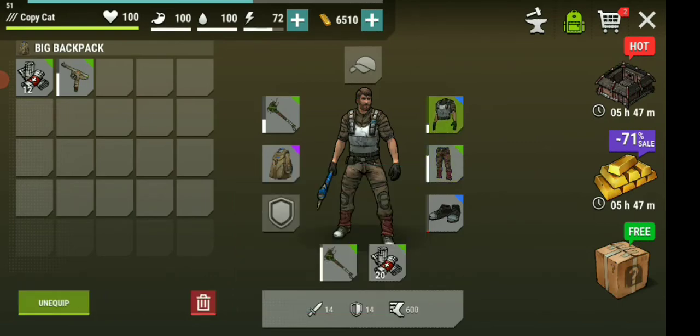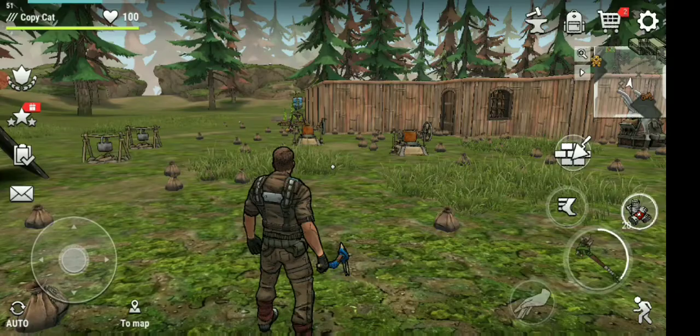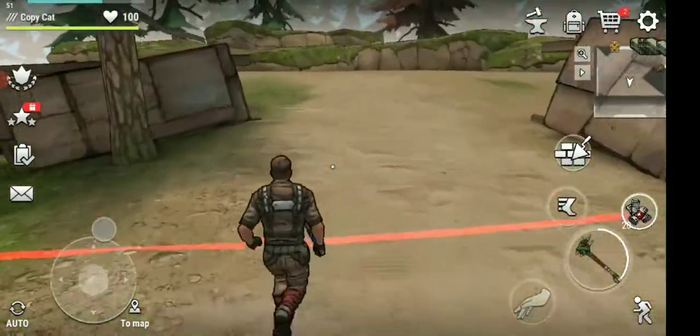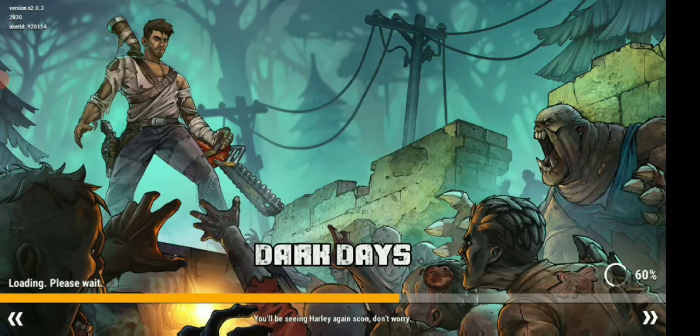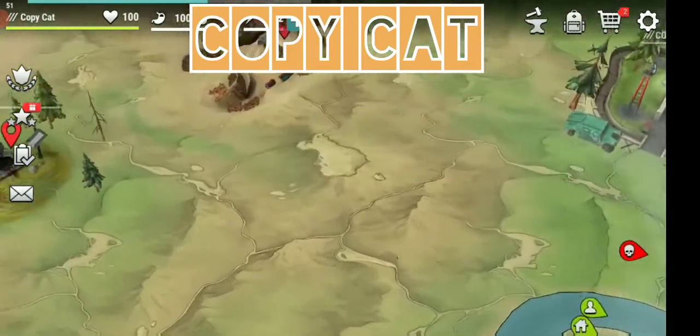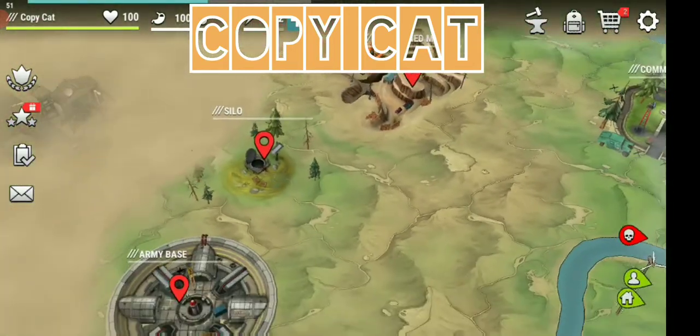I'm taking some armor with me because it's going to be used anyway. These are the weapons — I'm going to do it with the zip gun and these low-tier weapons because I want to show you guys that we can upgrade quite fast and very cheaply. It's all about getting the armor and the guns.